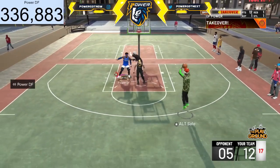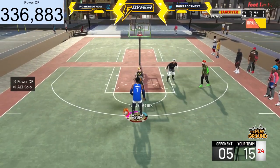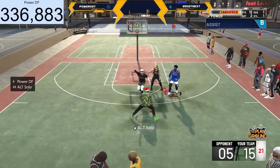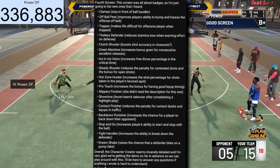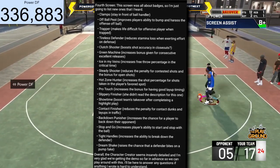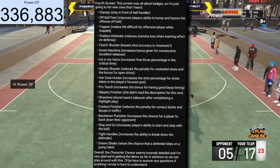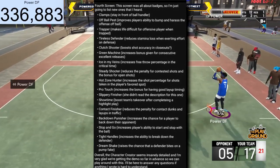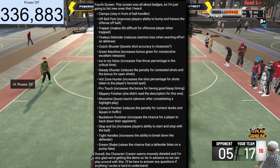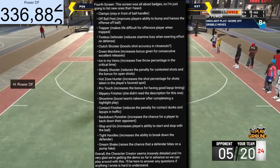The fourth screen is all about badges. There are a lot of new badges. Clamps: stay in front of the ball handler. Off-Ball Pest badge: improves player ability to bump and harass the offense off-ball. Trapper badge: makes life difficult for the offensive player when trapped — so double teams. Tireless Defender badge: reduces stamina loss when exerting effort on defense — that's going to be big. Clutch Shooter badge: boosts shot accuracy in closeouts.